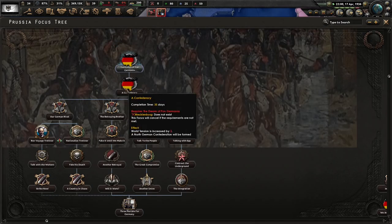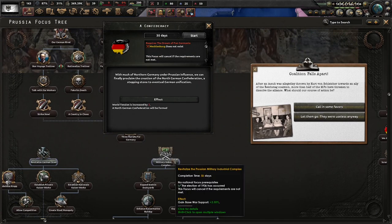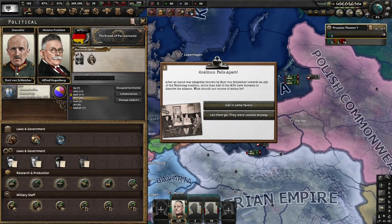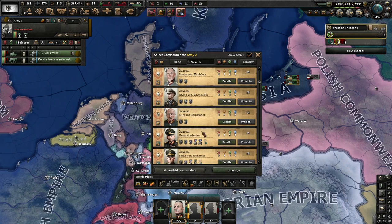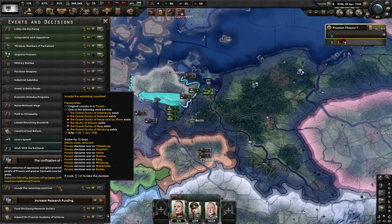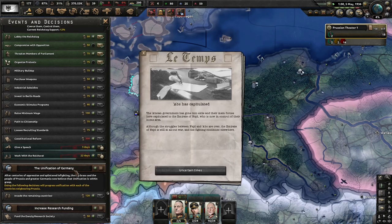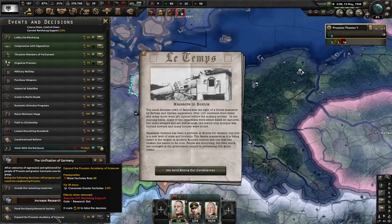Sounds good. Revitalize the Prussian military-industrial complex? Sure. A coalition falls apart after an insult was allegedly thrown. More than half of the MPs have threatened to dissolve the alliance. Call in some favors. Mecklenburg will not be alive - we're at the top for the attack. I'm going to assume we take out Mecklenburg. After centuries of oppression, splintering, and infighting, the top brass and people of Prussia now believe that unification is within our grasp. During the following decisions, we'll progress unification with each neighboring country. Find the Danzig Research Group - a good research slot. And the Prussian Academy of Sciences - another research slot.